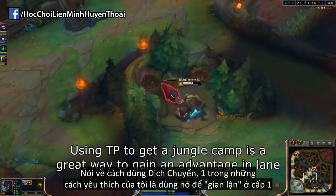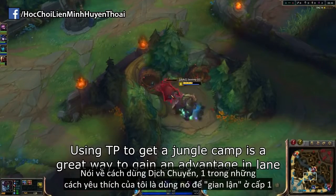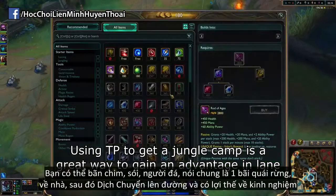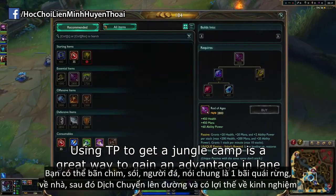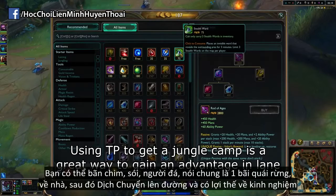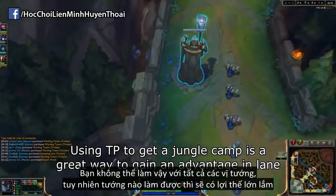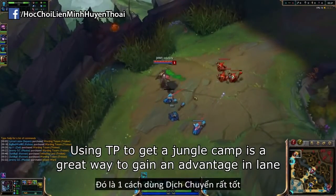Now for the ways to actually use teleport — one of my favorite ways is doing a level 1 cheese strategy. You can take wraiths, wolves, golems, or some other jungle camp, back, and then teleport to lane for a massive exp advantage. You can't really do this on all champions, but it's a huge advantage on any champion that can, so it's a great use of teleport.